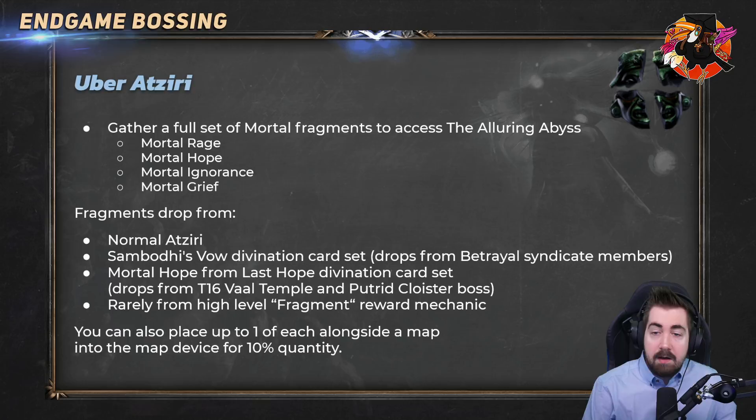When you are killing Atziri she can also drop the Mortal Fragments, which are needed to access Uber Atziri. This is a lot harder — the normal one you might find easy and master quickly, whereas Uber Atziri is one of the hardest, if not the hardest fight in the game, even as part of the Feared. You can get the Mortal Fragments from normal Atziri, from the divination card Sambodhi's Vow which drops from Betrayal syndicate members, or from Mortal Hope via the divination card Last Hope.